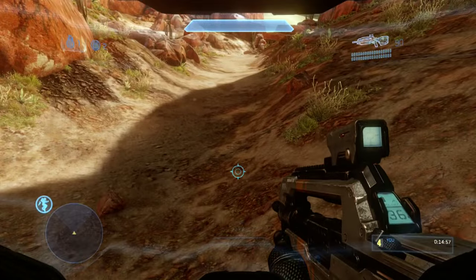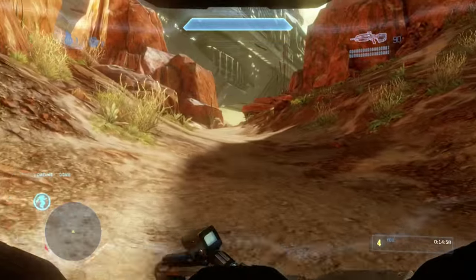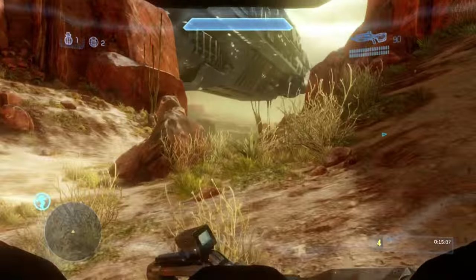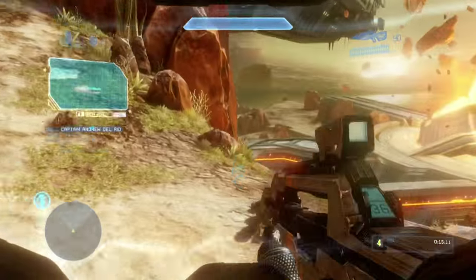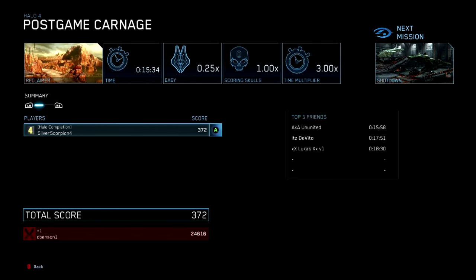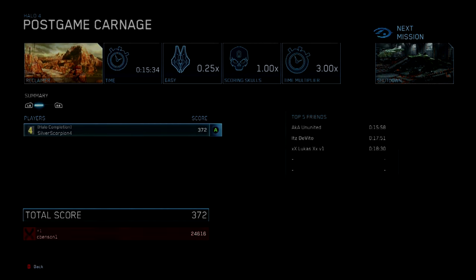Just bounce around down to the bottom. We literally just have to run to the end, grab the target locator, and lock on to the gravity well — and that is it guys. Thank you very much for watching. Click like and subscribe, leave a comment, follow me on Twitter at HaloCompletion and on Twitch at SilverScorpion4. I will see you guys later for more Halo achievements.